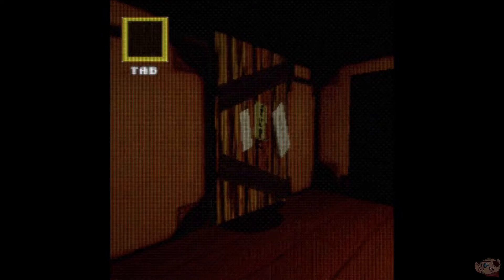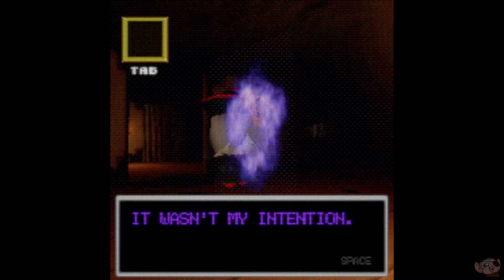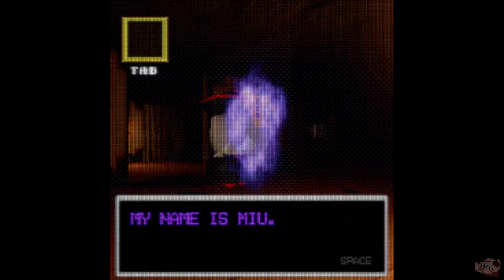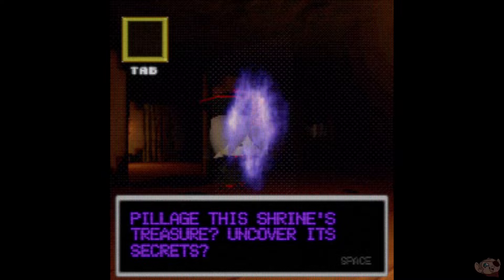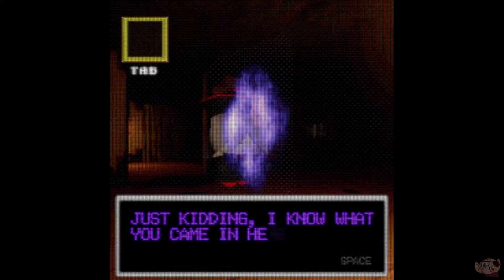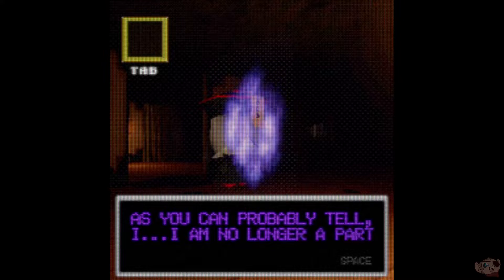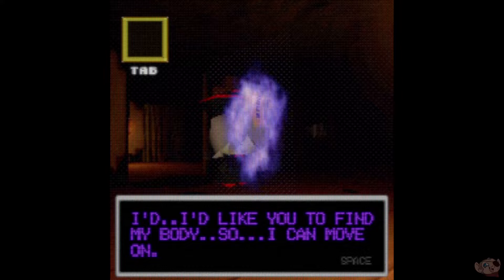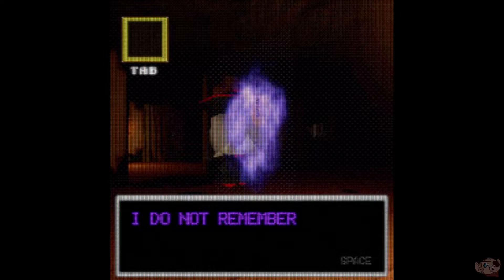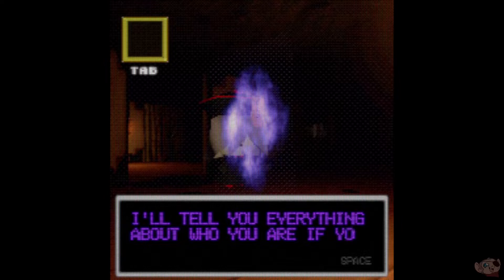Something happened. Did I scare you? It wasn't my intention. My name is Mew. So, what's your business here? Pillage this shrine's treasure? Uncover secrets? Just kidding — I know what you came in here for. I know who you are. As you can probably tell, I am no longer a part of this world. I'd like you to find my body so I can move on. I do not remember much, so I don't have a lot of clues for you. I'll tell you everything about who you are if you help me.